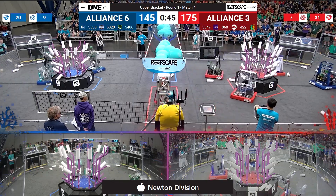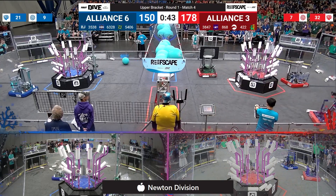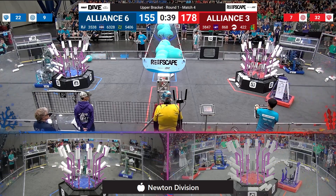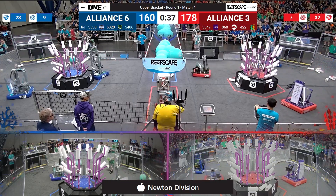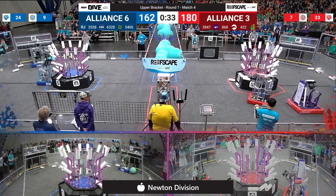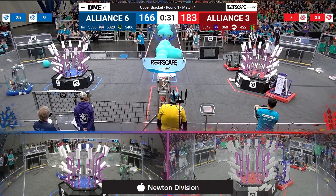Red Alliance still ahead, 175-145, 20 points on. But Blue Alliance is looking to pick the higher scoring opportunities. They're still filling up in Level 4 — they've got one more to go. That's going to become a Level 1 score at the end of the day as they drop that down. And now the focus is on Level 3.